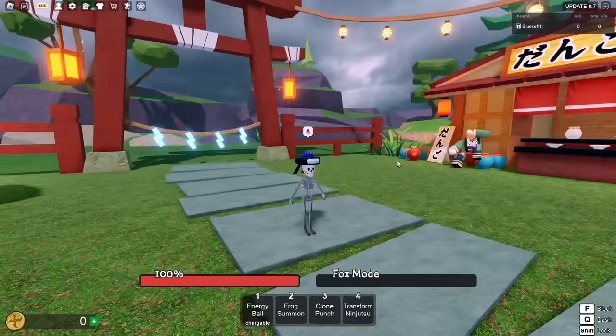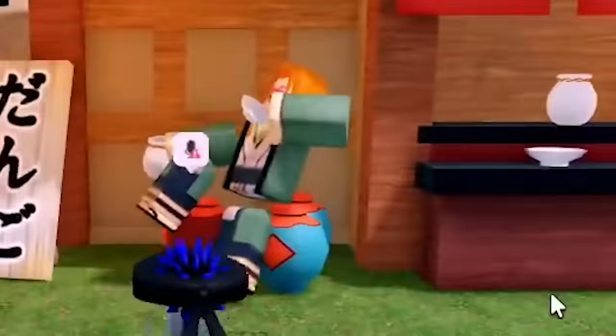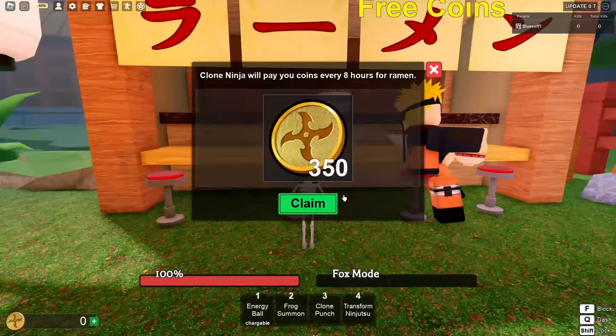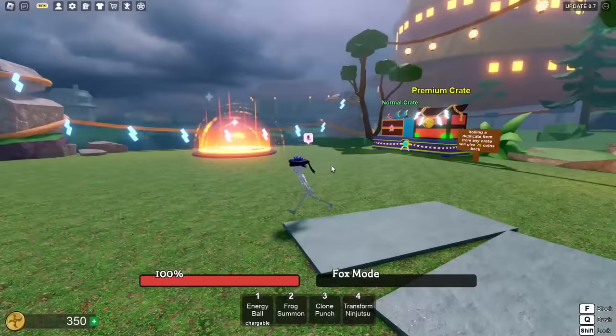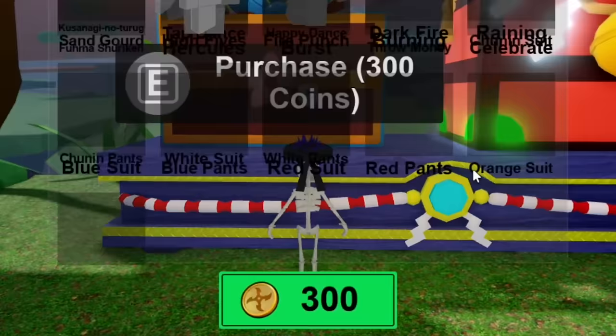Spawning in, we get like a mini lobby — kind of like Slayer Battlegrounds is what this reminds me of. We got Tsunade that's like three times my size. Next we got Naruto over here with the free coins thing — you can actually claim free coins. And if you watch my demon slayer video it's pretty much similar, so you can come over here and open a crate for 300 coins.